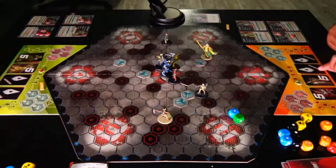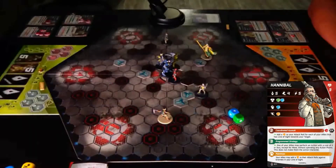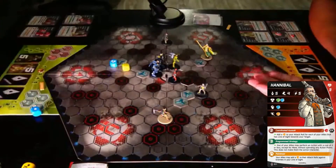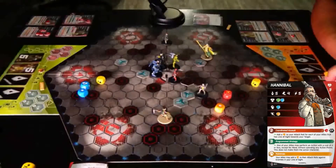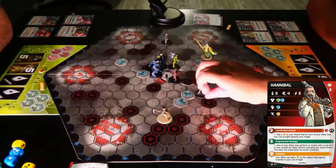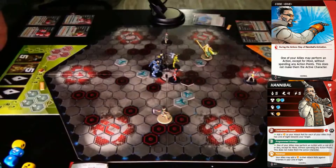Cory Queen. I have Hannibal. I will spend two to attack Cory Queen. We're going to displace Maximus to there. Then I will spend two for movement of five: 1, 2, 3, 4, 5. And then I will play this card here to allow one of my allies to perform an action.